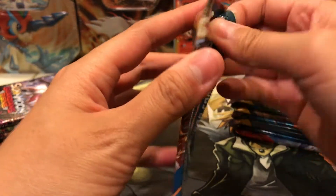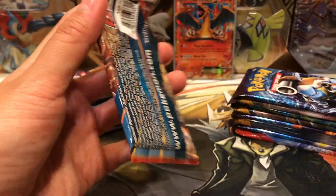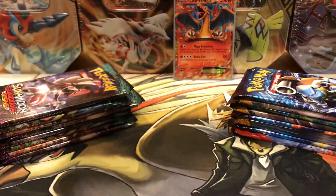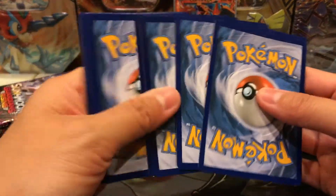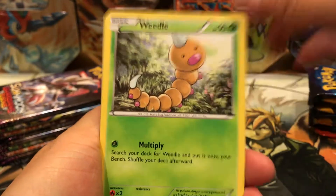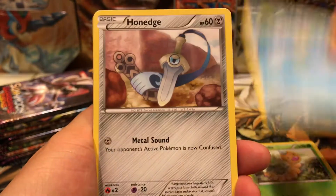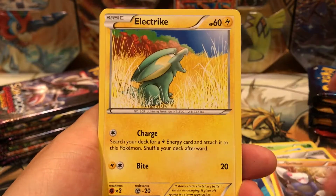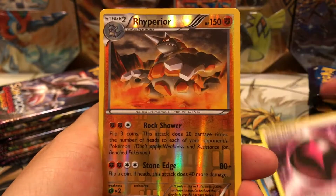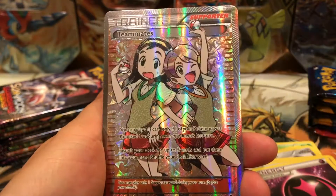Hopefully this would be a cool opportunity for you to see what you would probably get. So here we go. We have a Weedle, Barboach, Honedge, Druddigon, Electrike, Kyogre Spirit Link, Seedra, Wonder Energy. Ooh - Rhyperior Reverse Rare. Very nice.